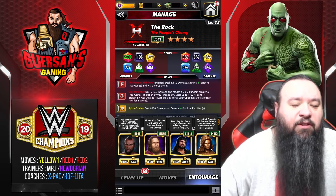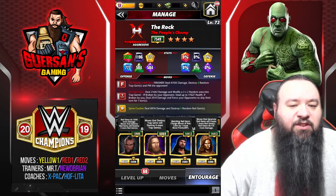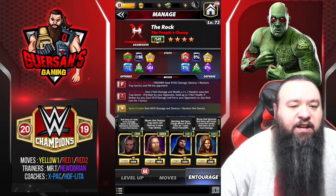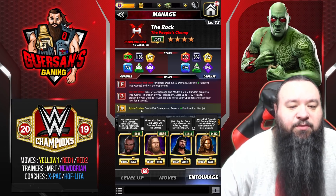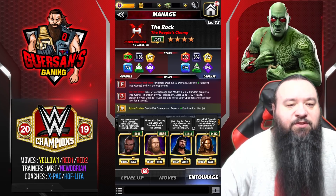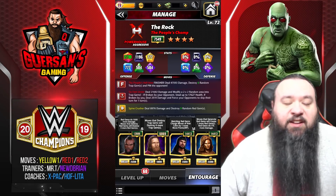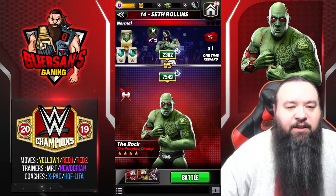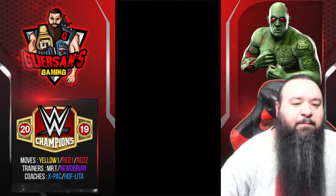I only use Lita for the five percent bonus on red gems. Normally there's no point using Rikishi because Spine Crusher costs four, and normally I'd use Jason Jordan to reduce the submission, but we won't face anyone with a submission. So it's either leave it blank or use Lita — let's use Lita, every little bit counts. Let's do this first versus Zombie Set.